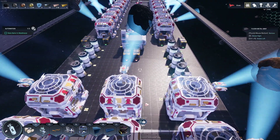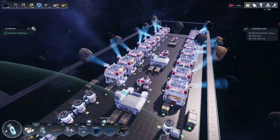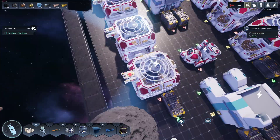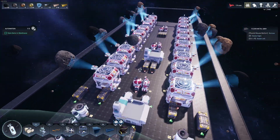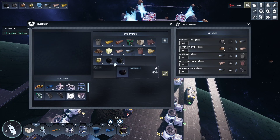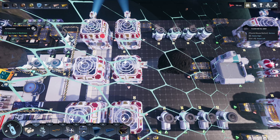Anyways, I had the game running with 61,224 auto asteroid miners — I think that's what they're called — for about 11 hours while I was at work. So that's how much gold and ice I had to put away.